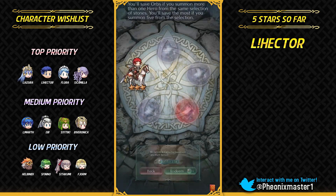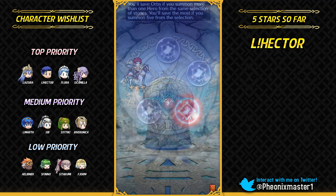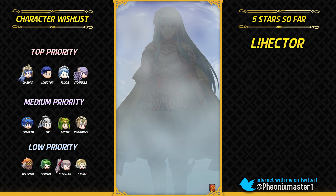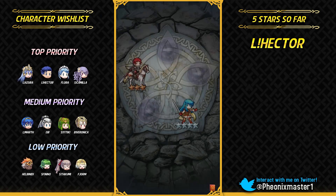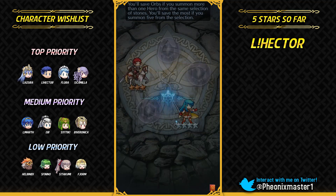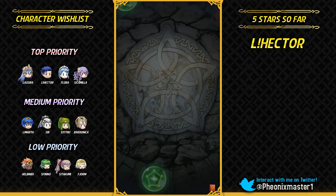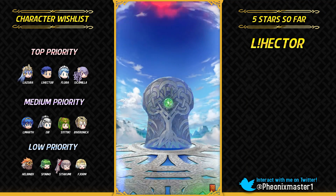Sully. I'm also hoping to get a good IV Sheeda if I can — really hunting for a plus attack minus HP Sheeda. She's also pretty nice for Hero Merit farming in Rival Domains; she's a pretty good unit if you give her Gale Force, and she can work really nicely with her Flashing Blade refine.